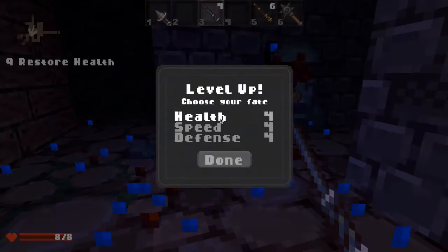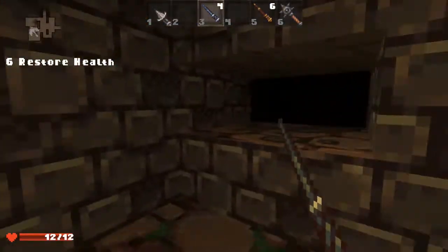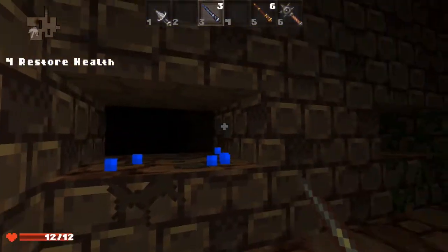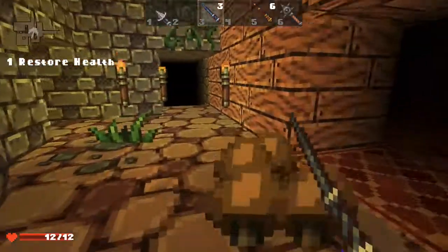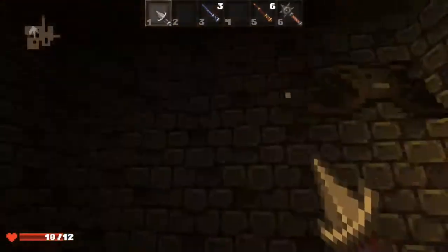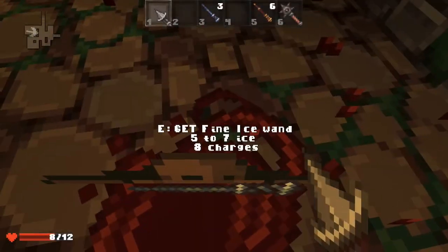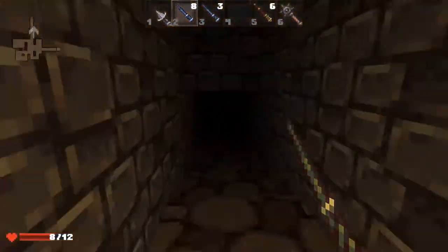Oh, leveled up. Let's do health, since we've just activated a poison on ourselves. Pillars, pillars. Oh, I see a bat. We don't want to waste our wand charge actually. We'll go around again, I suppose. Oh, there he is. Where'd he go? Can't die like this. There we go, got him. Oh, he dropped another — ice wand, I think is what these are. Yep.